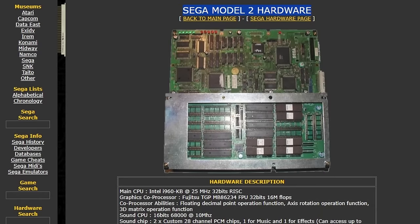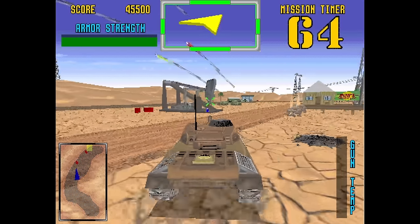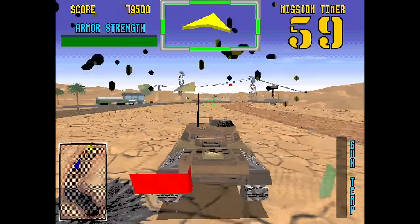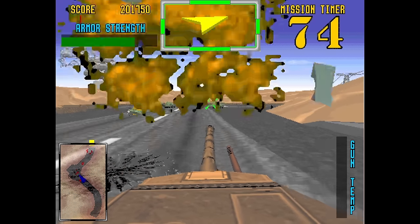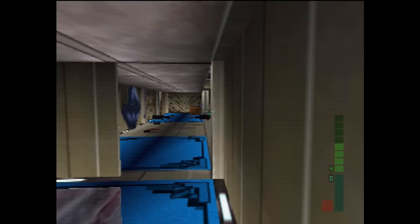Each revision from the original adds something to the mix — whether that's increased sound capabilities, new GPU hardware, or different DSP chips. Every single revision increases the spec of the hardware. Looking at the Sega Model 2 hardware, it uses an Intel i960 processor at 25 MHz. As far as processor speed is concerned on MiSTer, 25 MHz for a CPU really isn't anything too high — we have cores running much faster than that.